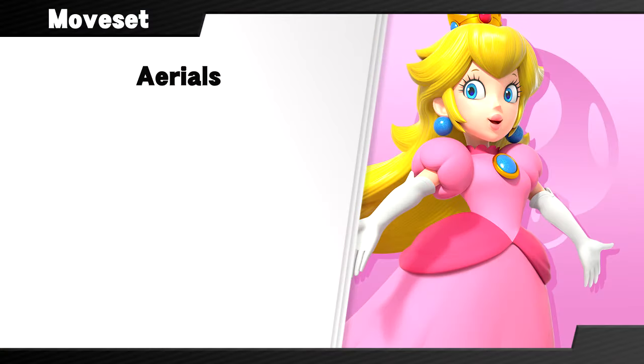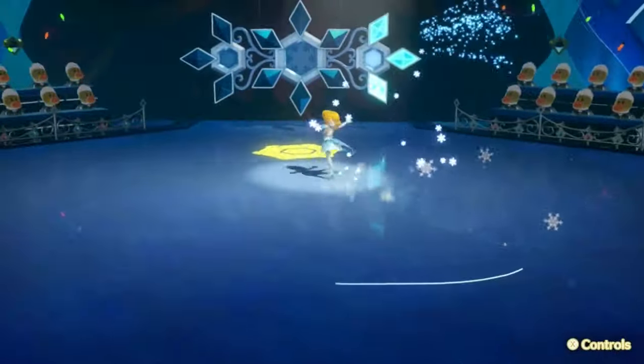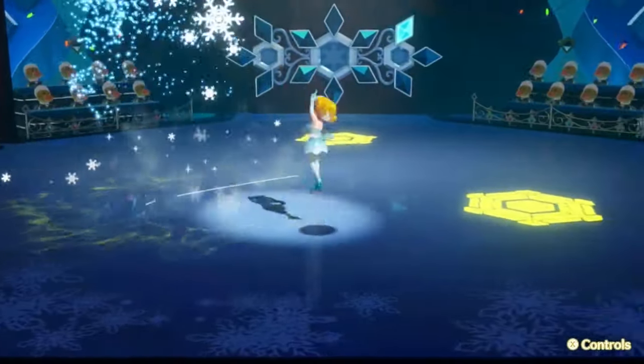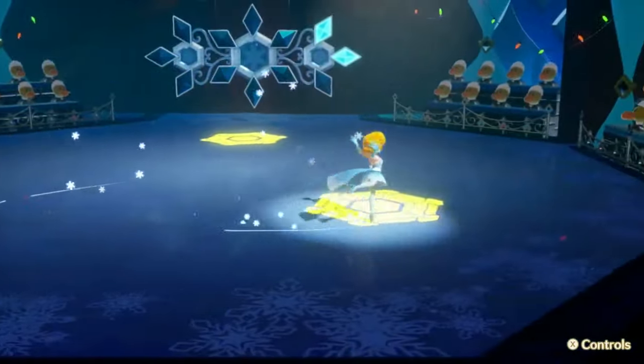Peach's aerials also got a couple touch-ups, courtesy of stuff she learned in her adventure at the Sparkle Theater. Her neutral air is now a quicker, lengthier mid-air spin based on her figure skater role. This three-hit move drags opponents along until the end, and if you land prematurely, it has a landing hitbox that pops them upward — meaning you'll be able to combo it into full-hop aerials at low to mid percents even with the changes to her float mechanic.